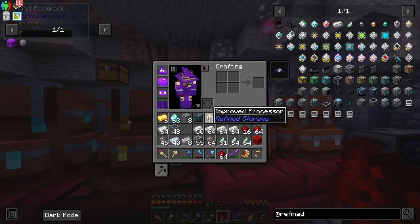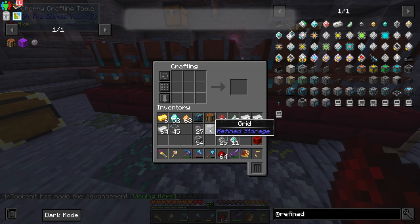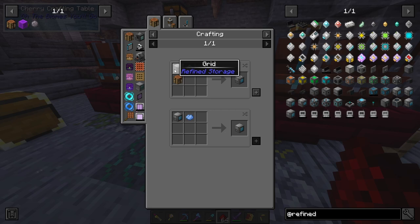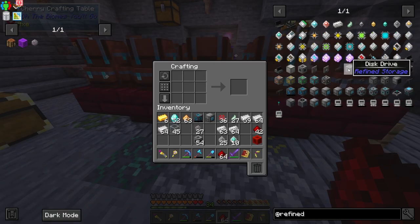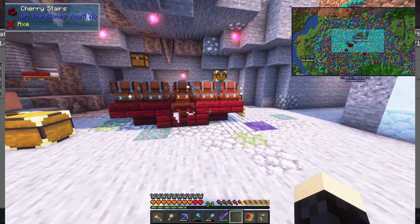I got two improved processors from completing a quest, so make sure you do your quests because it helps a lot. I made a crafting grid - I like to use a crafting grid so that anytime I jump into the grid I can craft whatever I want right there. It's super handy, you'll see what I'm talking about once I have it set up. To store items you need discs, and to use discs you need a disc drive.